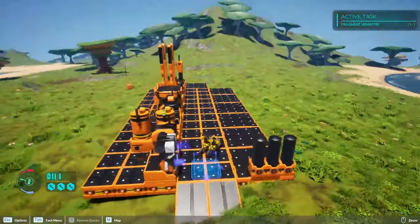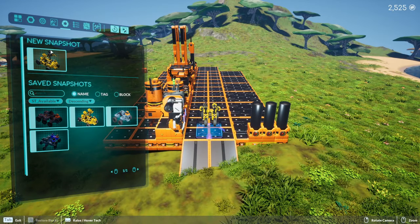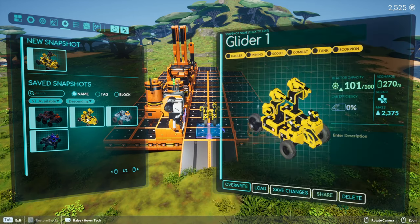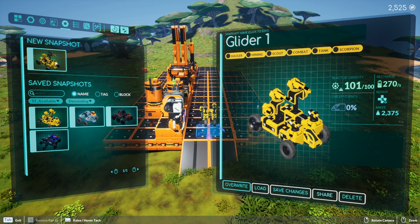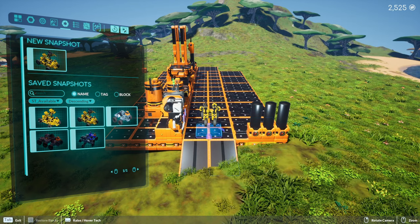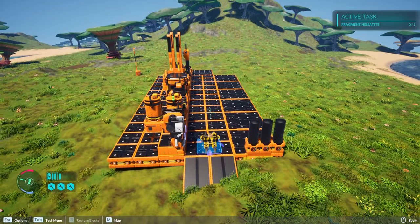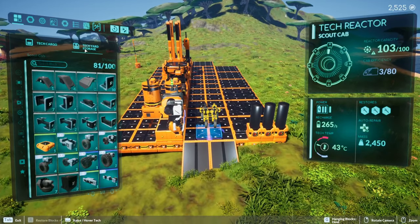The other thing I wanted to work on is our tech itself. Let's save this tech as a snapshot. I'll go into snapshots - I think I might already have this guy. Right here - glider one. Let's save changes because I have a new mining laser on here. Let's do a new one, we'll call this glider two. I have a Glider Cat too. Now I actually want to look at our tech storage yard.